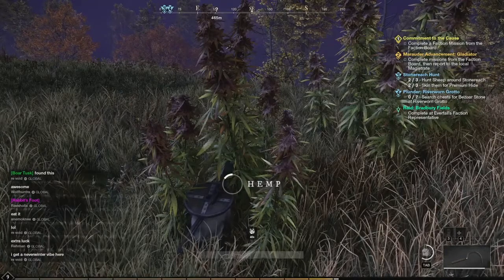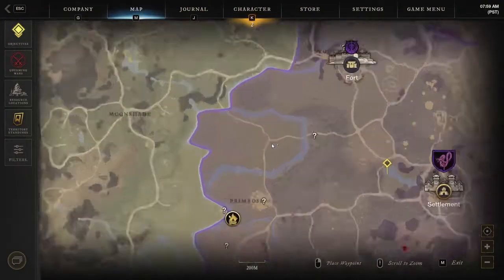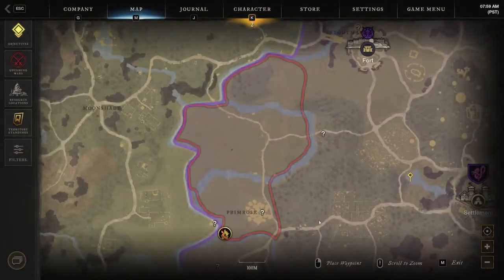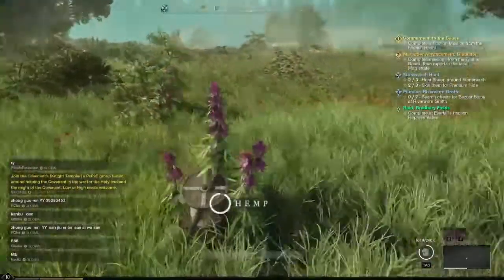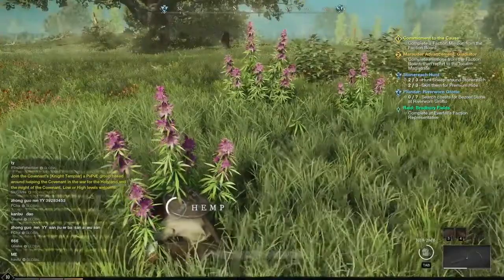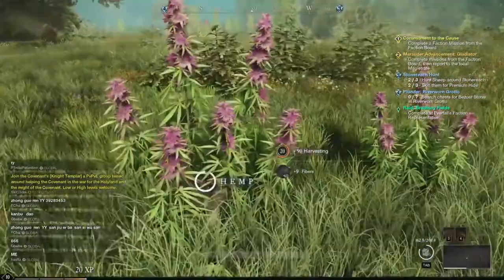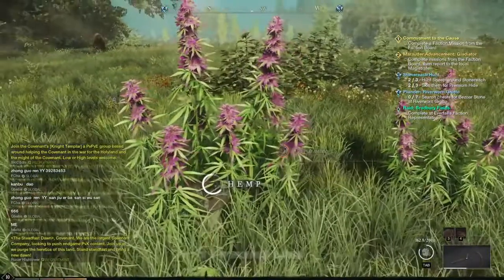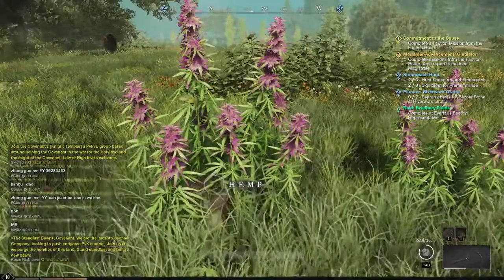But the best fiber farming spot I have found in this game will be just to the left of the Windsward town. If you go to the area that I have circled here on the map, you will be able to collect an insane amount of fibers. There's not really a specific route to run in this area, as you can honestly just run in any direction, and as long as you are within the circled area on the map, you will find a ton of hemp plants. This area could be pretty far for some players to run to, but if you progress through the first few main story quests, you will be able to teleport to this area during the quest that will teach you how to fish.